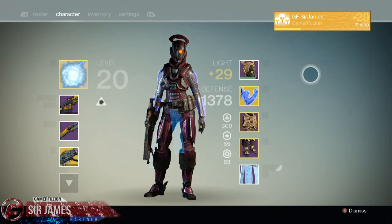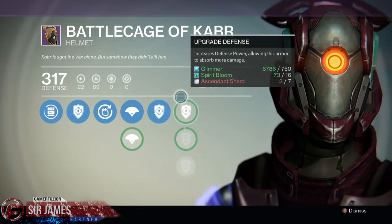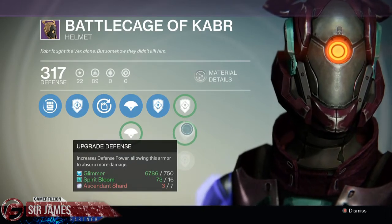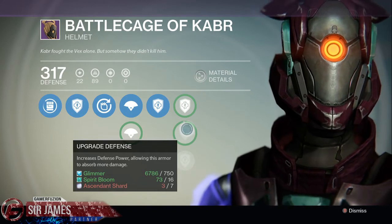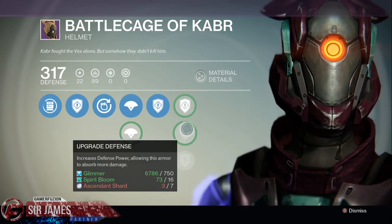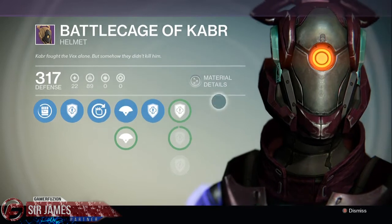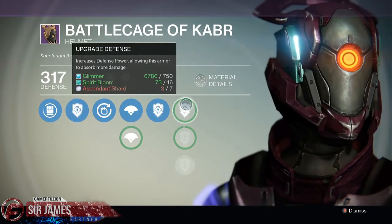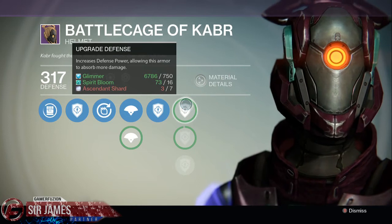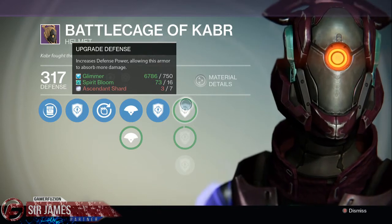Once you acquire option one or option two, you do have to do one other thing, which is to upgrade all the armor. As you can see right now I'm currently only level 29, but the good news is once I acquire the ascending shards I need I'm going to be level 30 just like that. I also need spirit bloom — 16 spirit bloom for each of the three pieces, not just one. So you're going to be farming all the different materials. Raid gear uses spirit bloom, relics, spin metal, and helium, so if you're new to the game and you see these random materials during your playthrough, harvest them — you're going to need it, trust me.